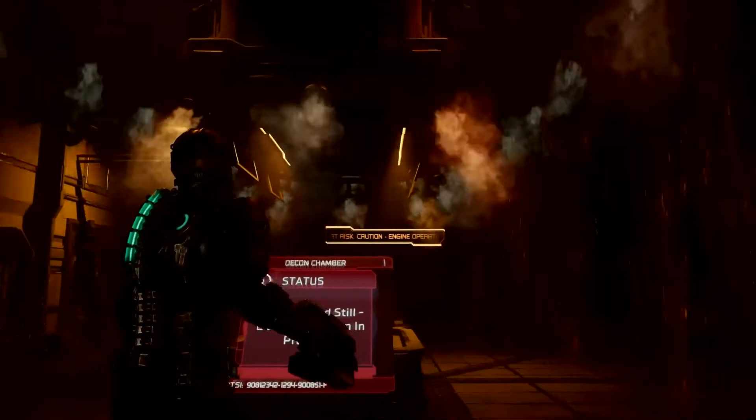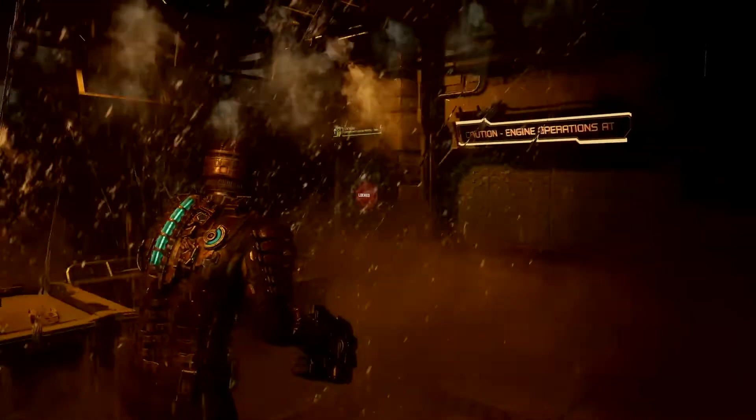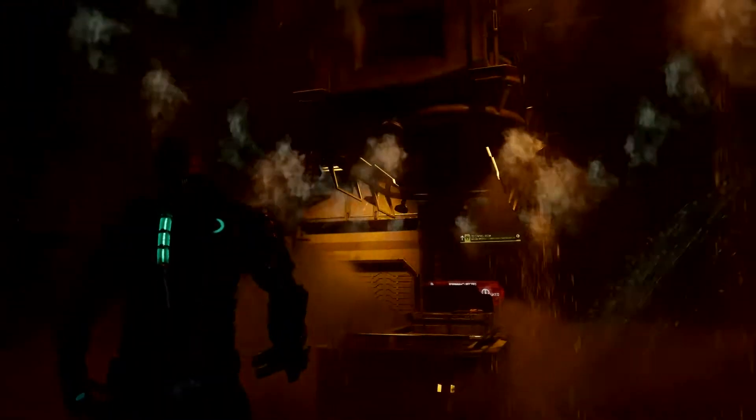In the decontamination room, using new tech, we've cranked up the tension. Dynamic smoke creates that thick and opaque atmosphere that makes you lose track of the lurkers, even when they're right next to you. It adds to the claustrophobia, the feeling of being locked in with a pack of necromorphs.